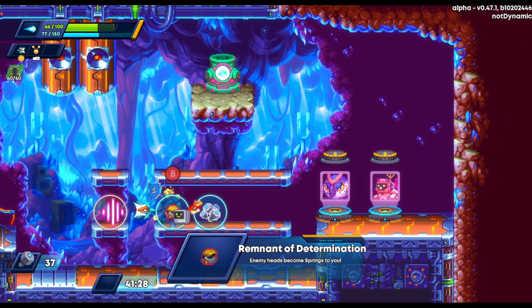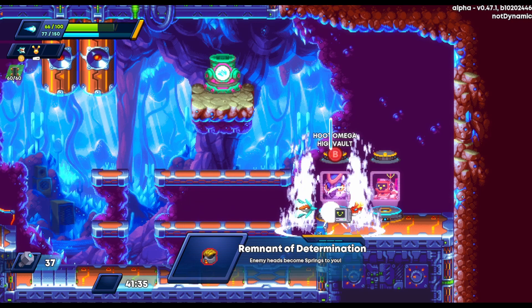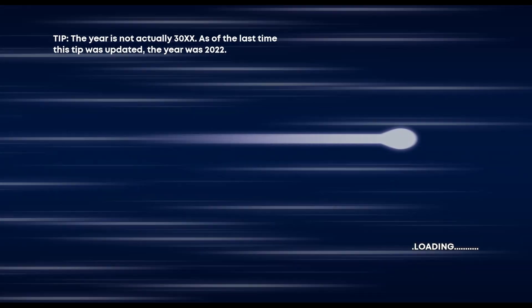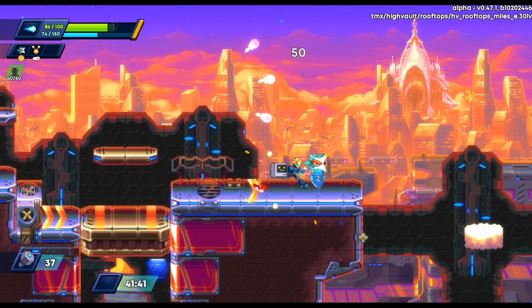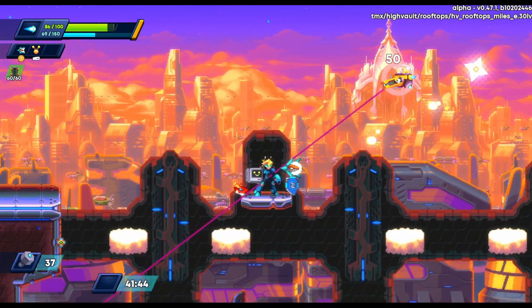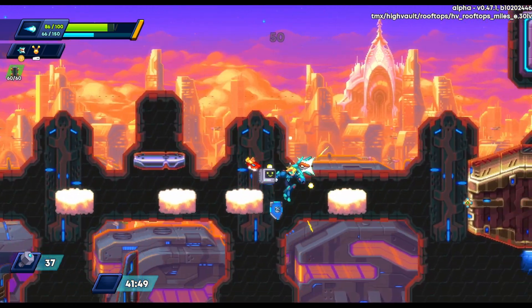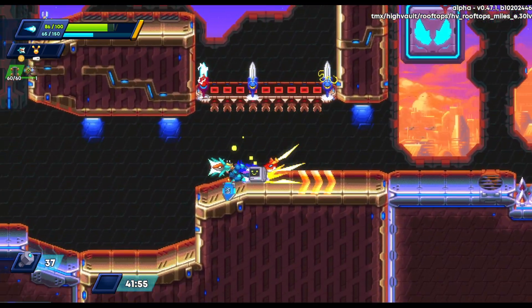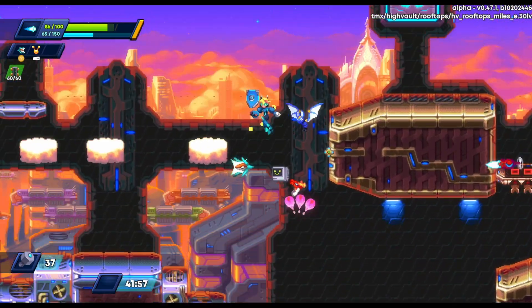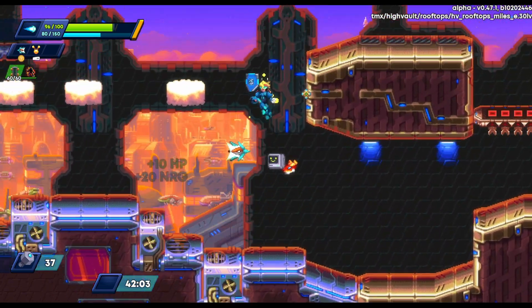Here we take the Mario item that lets you bounce off enemies, and we're down to our last two bosses. We go into Highvault — personally this is one of my favorite levels. Even if you don't have ability mods, there are a lot of things in this level that just let you be more mobile. You have these cool floating cloud platforms that keep spawning.